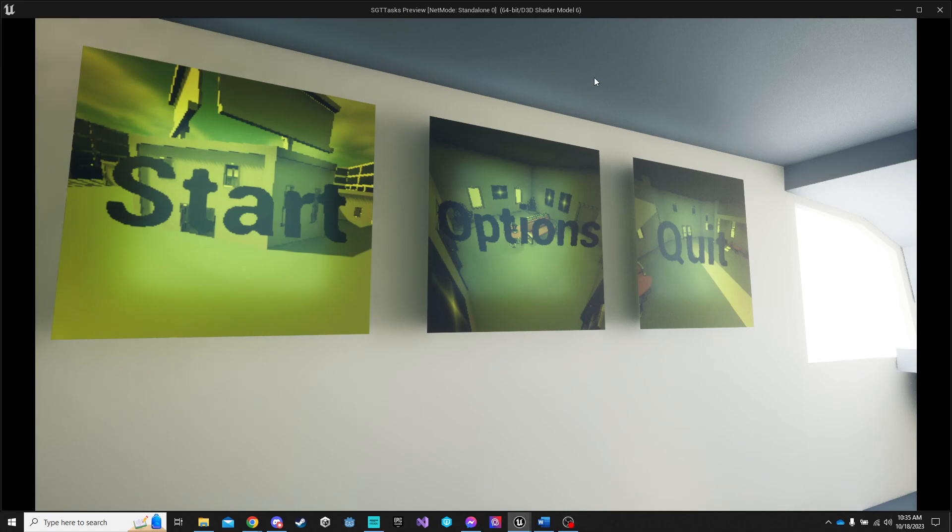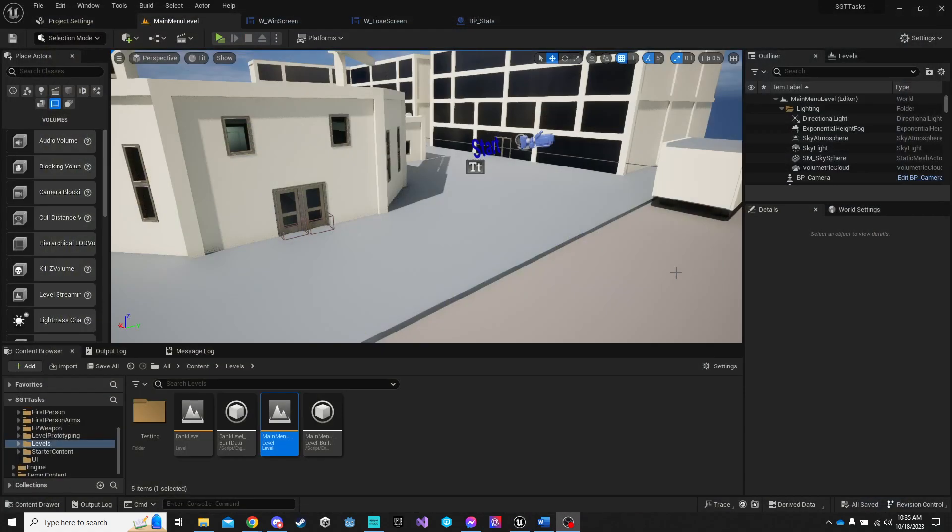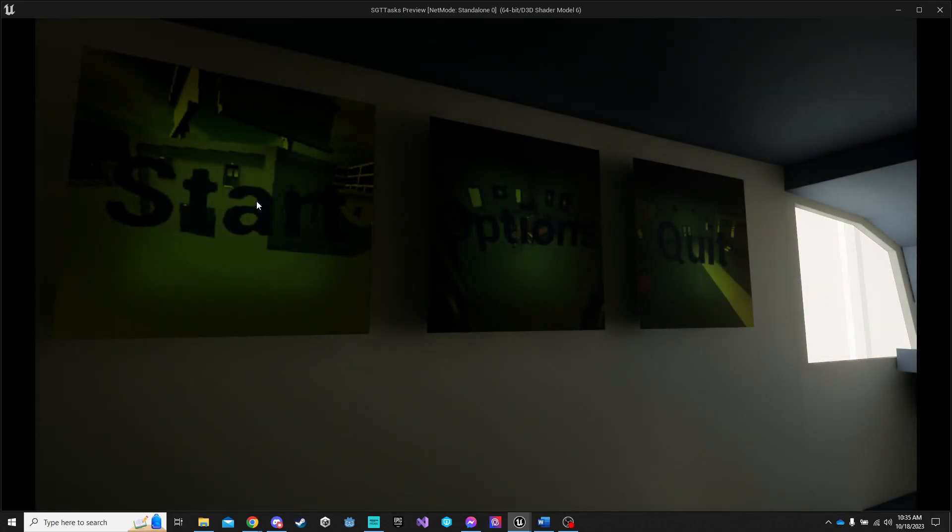This is my current project. This is the main menu — you can select each one of these options. There's nothing in the options menu, but quit will leave the game and start will bring you to the first level.